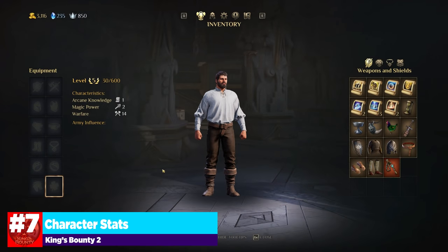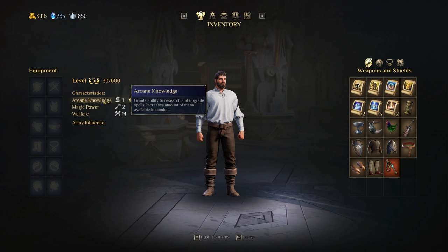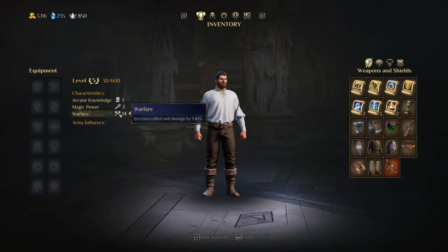Our next tip is about your character stats — characteristics and army influence. You've got three: arcane knowledge, magical power, and warfare. Each controls a different facet of combat. Arcane knowledge increases the amount of mana available in combat. Magic power increases spell damage and the duration of periodic spell effects by one round for every 75 skill units. Warfare increases allied unit damage — currently at 9.87%, which works out to about 0.6 to 0.7 percentage increase per point.